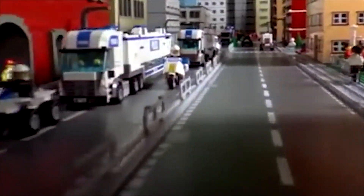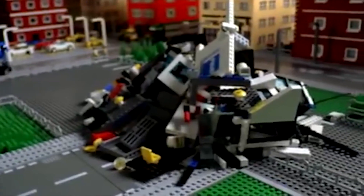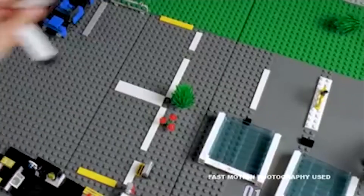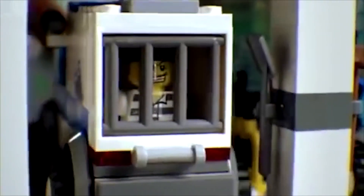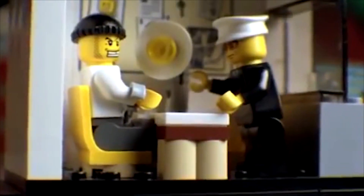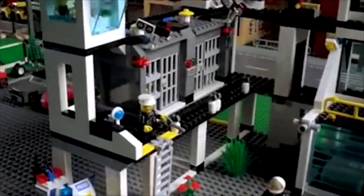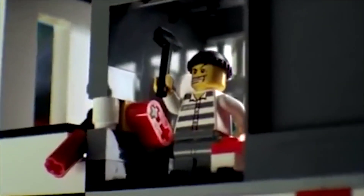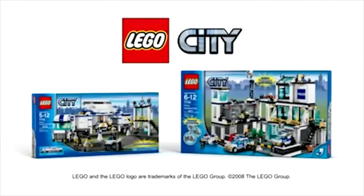Lego City. The mobile police units have caught the robbers and need a police station. You can build the new police station. Take them in, get the confession, and lock them up in the prison block. But the robbers have planned an escape. Now you can send out the police force to save your city. The new police collection from Lego City. Each set sold separately.